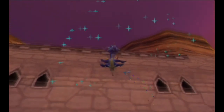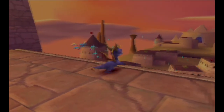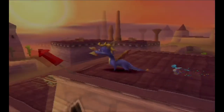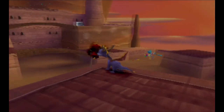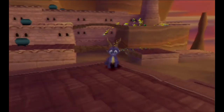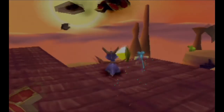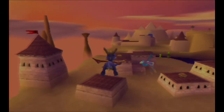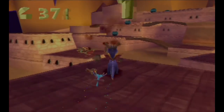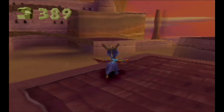That's the firework we need to set off — bam, there we go! That will destroy the chest up there. I'll get that momentarily. Get these first — and that gave me an opportunity to get the chest I just destroyed with the firework. Get that, then drop down here, and it appears I'm missing probably one gold gem somewhere.